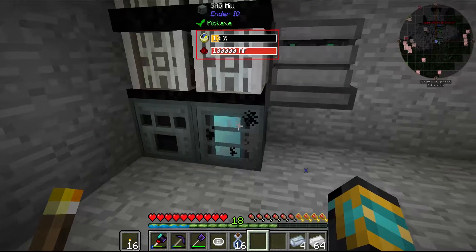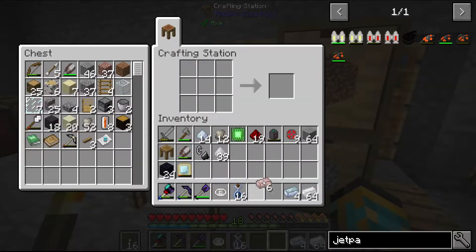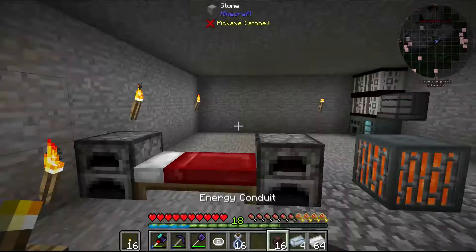So the enriched iron is going its way. Conductive iron will be our way to go. Energy coin - that's nice.